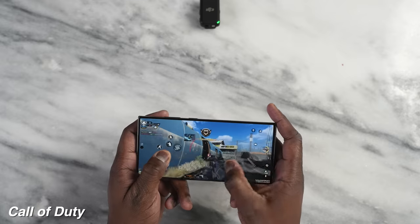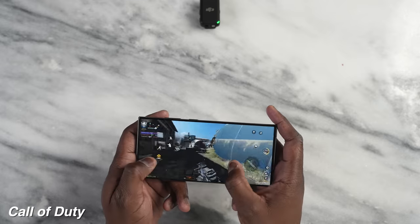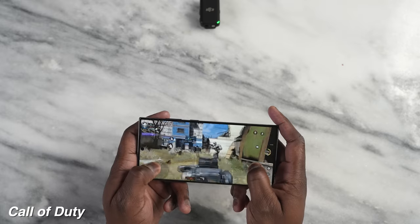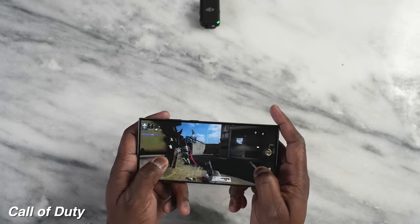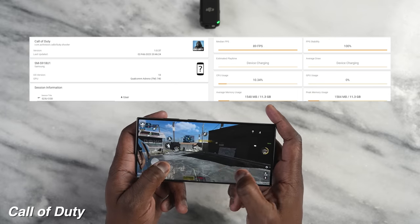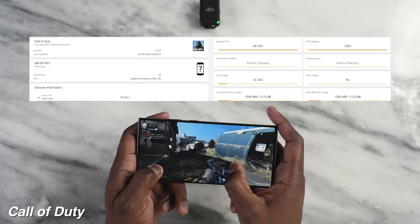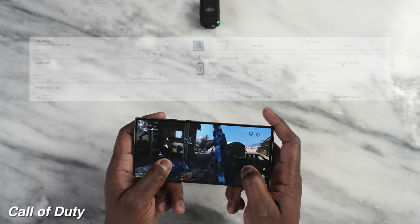We start off with our very first game, which is Call of Duty Mobile. The reason we play Call of Duty Mobile is because it runs really well on a lot of devices, and it runs well here on the Galaxy S23 Ultra. We're getting 89 frames per second playing at the highest frame rate settings. It runs really smooth, no issues, and in terms of temperatures it stays pretty nice and cool.